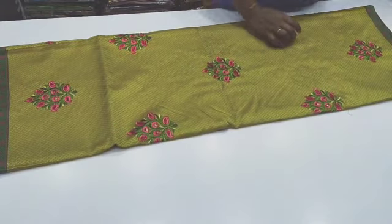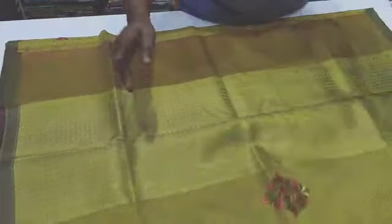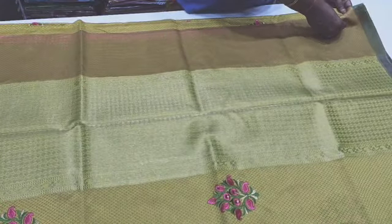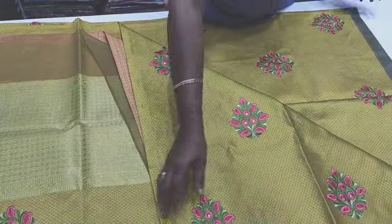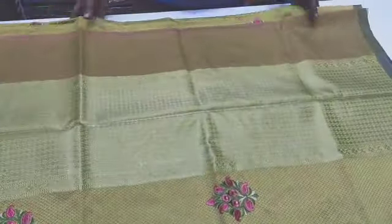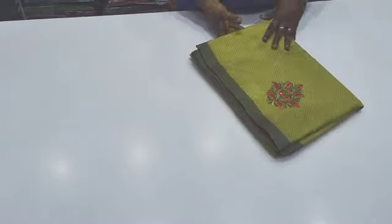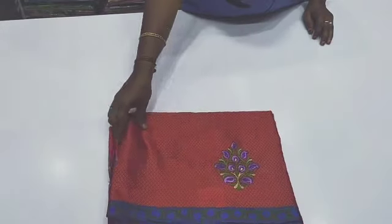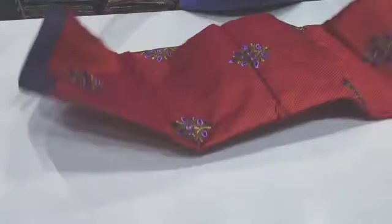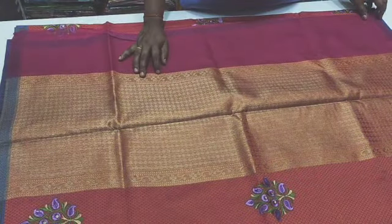You have a light green pattern and a dark shade. You can change the design. You have a green sari and you can choose the color. You have a floral pattern and a very simple sari collection. This is very beautiful. You can choose the color and change it. You have a red pattern. You can see the color — green, red. Look at the color; this is the golden pattern.